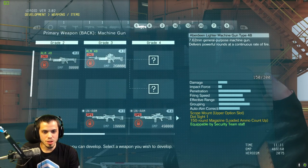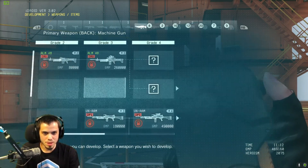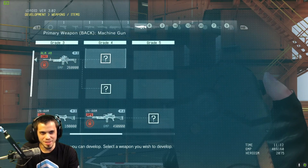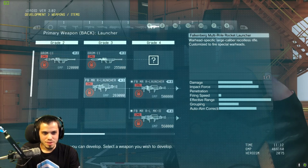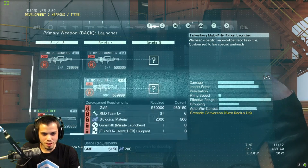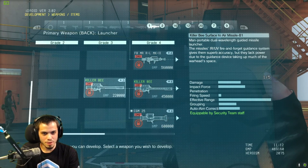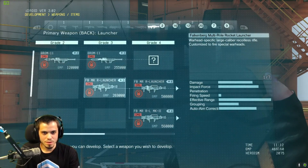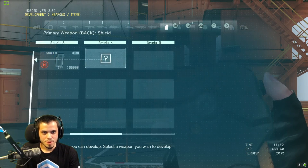We've got heavy machine guns — actually not too many of them. Then we've got rocket launchers — a bunch of different rocket launchers. The Killer B has infrared, UV, fire-and-forget guidance systems. All sorts of rocket launchers. Then we've got riot shields — different shields here.